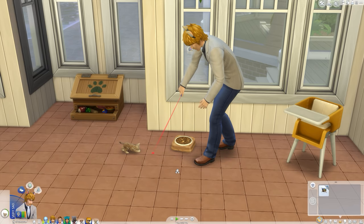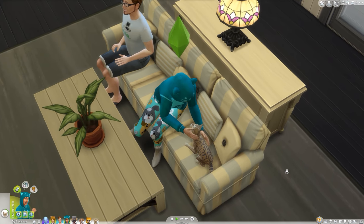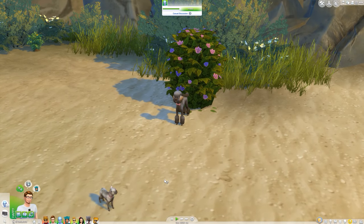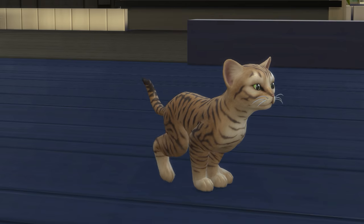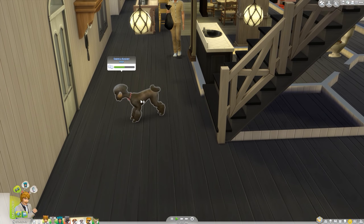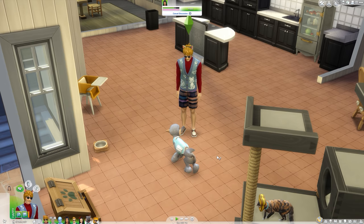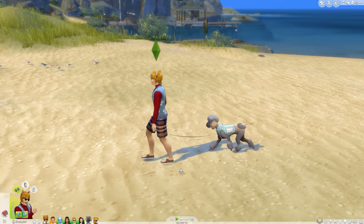Each pet has a number of traits, and those traits affect what they'll be able to do. Things like affectionate, clever, lazy, aggressive, and hairy are more passive, self-explanatory traits that determine their overall personality. More active traits like hunter or prowler will give pets a separate set of actions they can perform, either on their own or if your Sim asks them to. Pets cannot be controlled directly at all — you can click their icon at the bottom of the screen, but all it'll do is center the camera on them. And I like it this way; it's a more realistic approach and provides a bit more challenge.